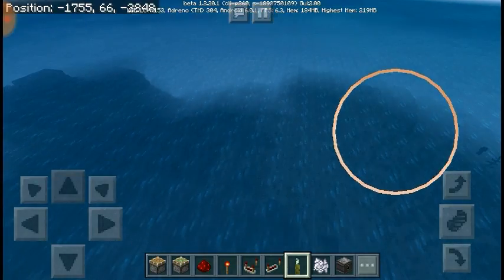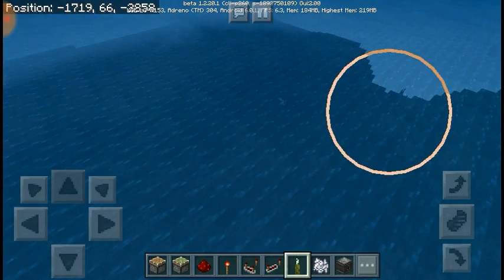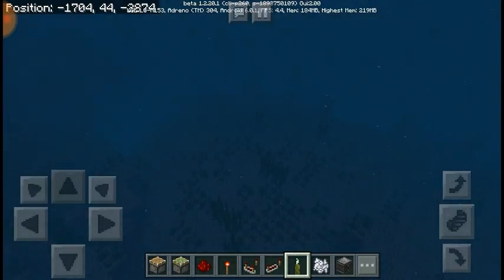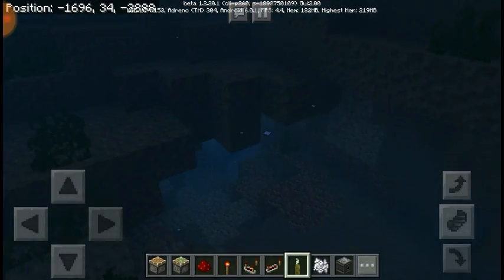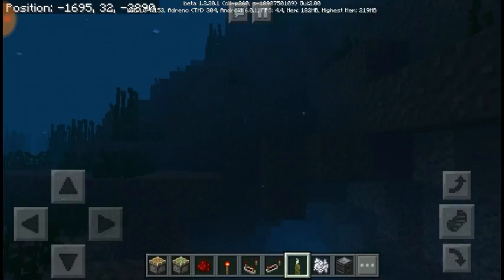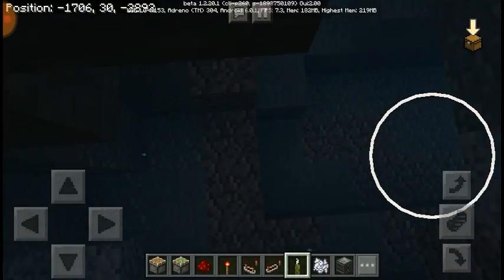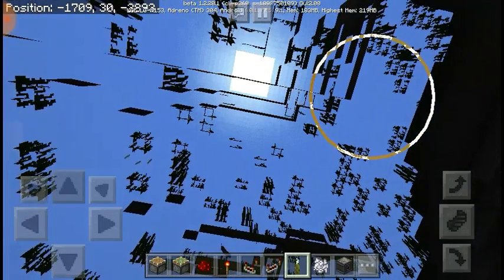They also added sea caves — ravines were already a thing. I think there might be some sea caves over here. Yep, here we go. There are going to be a lot of places where the gravel is kind of like that, where you can like kind of see through the world sort of.